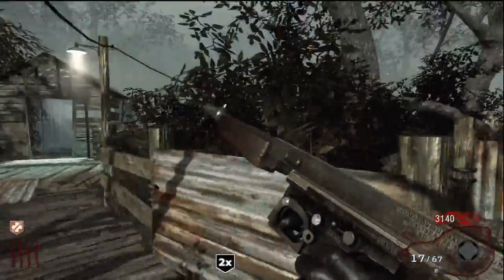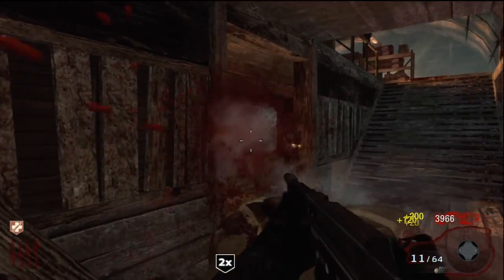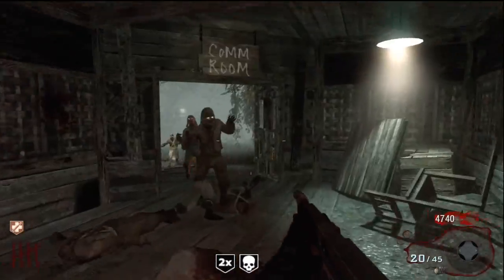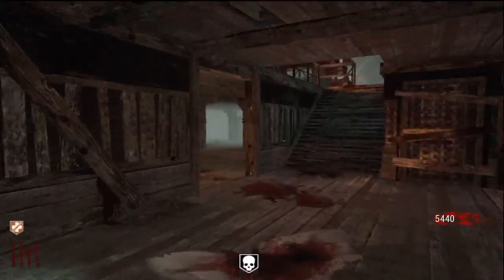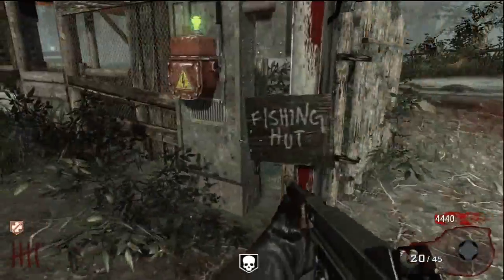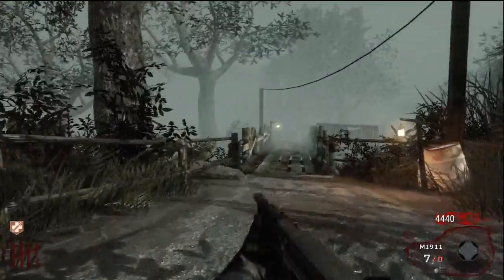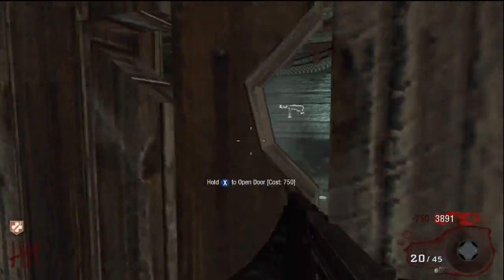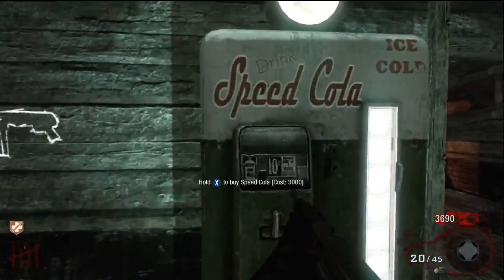We got Juggernog from the first machine. Next, what I do is once there's not too many zombies I'll leave one and open up the next hut. I like to open this one next to the rotating trap — the fishing hut. If you didn't know, this costs 750 points and it spins around and basically wipes out all the zombies, it's quite cool. We'll open up the second hut and see what perk it gives us — Speed Cola, I'm getting lucky today.